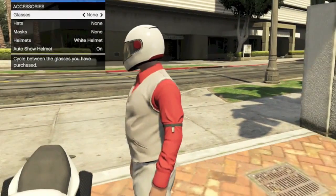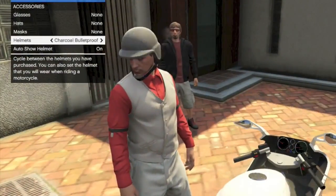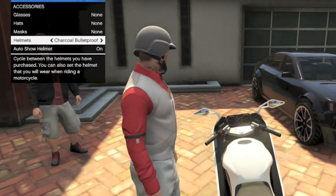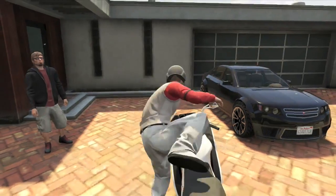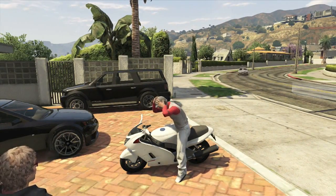To start off this glitch, you're going to need a helmet and a motorcycle. Put on a helmet inside of your select menu and press X to set it as the helmet you want. Next, make sure your auto show option is on. Then get on the motorcycle of your choice and wait until your character puts the helmet on.